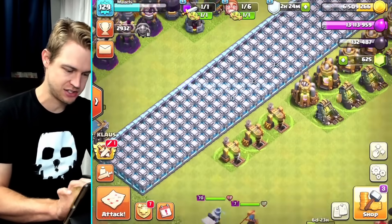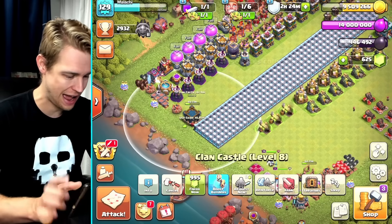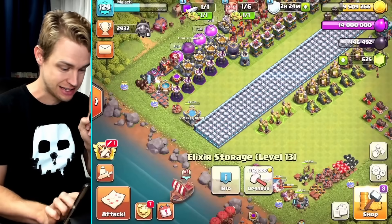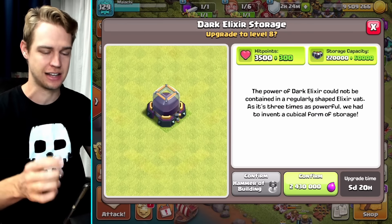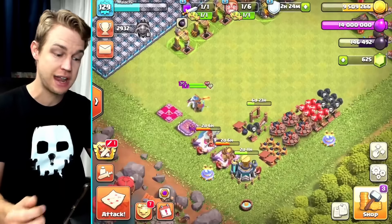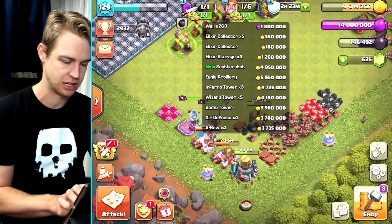Another star bonus - awesome. Let's collect the treasury. We're at 146,000 dark elixir. I just realized we have storage upgrades to do - I don't want to use any runes until I've maxed out these storages, that's an important part. This is why you need to update your progress base. I like the visual representation over just the list. I definitely need to be updating this soon. What's the best elixir upgrade I could do? I've got Barracks, army camps, and the Workshop.